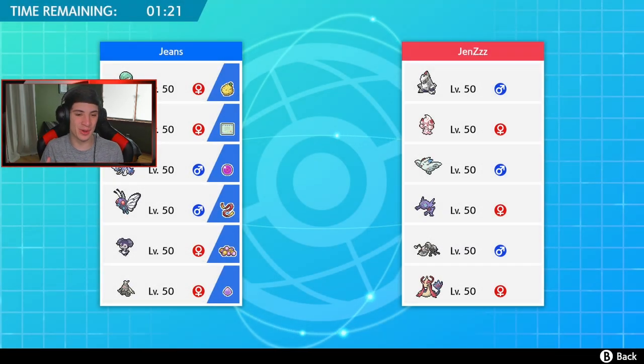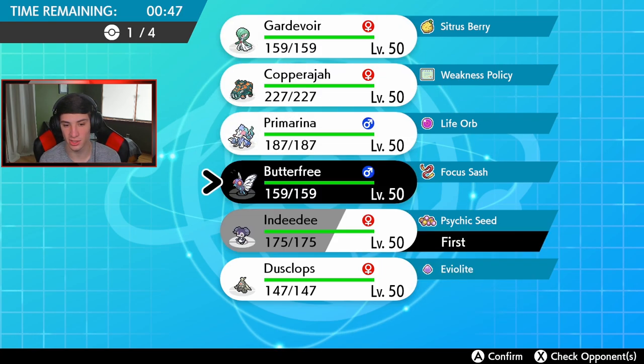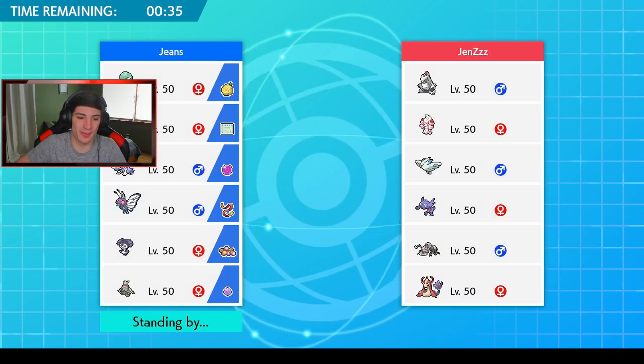Third and final battle - can we go 3-0? I'm thinking Indeedee and Dusclops to run Trick Room right off the bat, or Indeedee Gardevoir with Copperajah and Primarina in back. I'm going Indeedee just so Sableye can't get a Fake Out off on me. The thing I'm scared of is if he goes into a Dondozo Tatsugiri combo with the Decorate strategy.